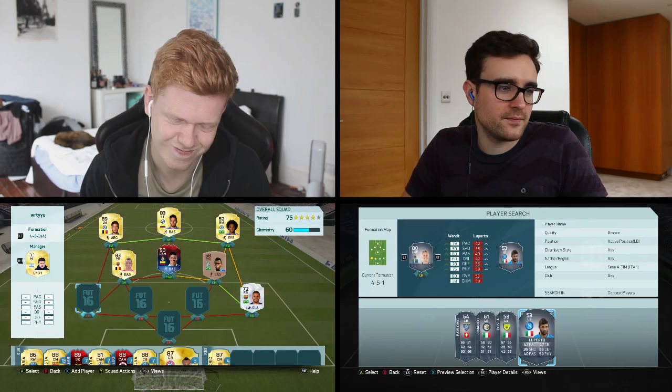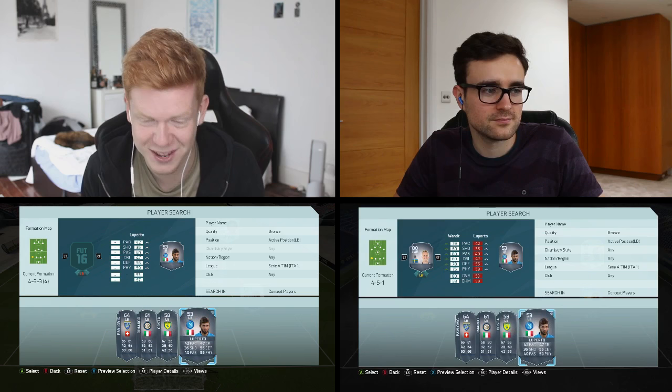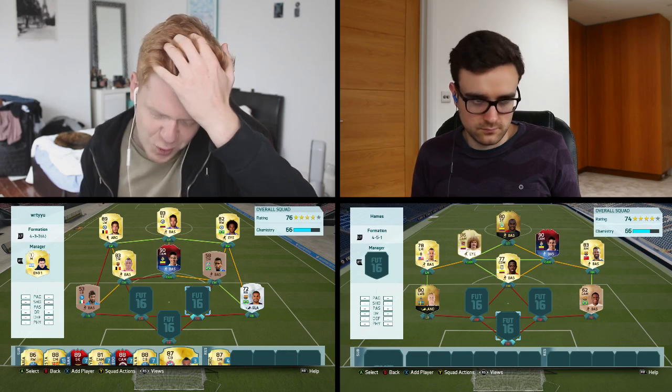How about a little bit of Luperto then? Is he bronze? He is — 53 rated with 42 pace! Oh wow. I've actually already got him in my club, so I'm guessing you've given him to me before in a Squad Builder Showdown.